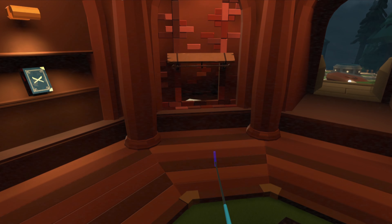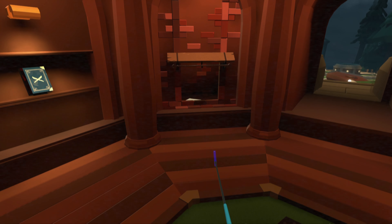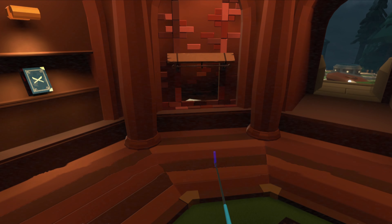The next clue is a fun one. Go to hole number seven, and then we're going to head over to the tree, hop into the elevator, head down, and make sure to turn around because you need to go through that door. Head on out of the elevator and down the dock. At the very end, you're going to see our first red clue.